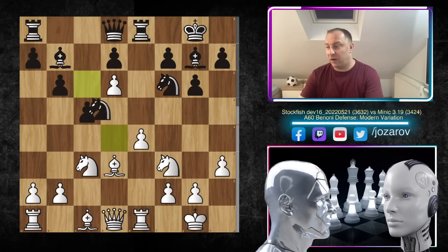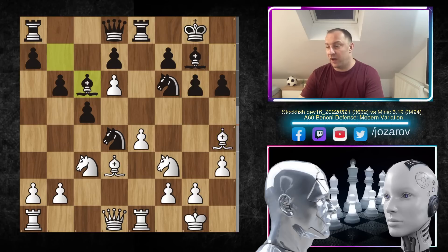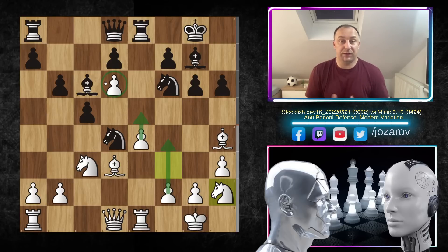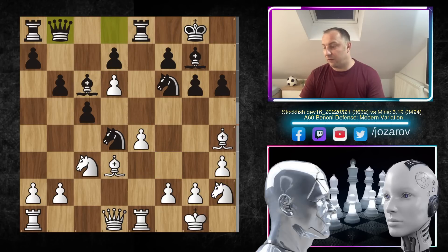We have rook to e1, knight to d4, and now bishop to g5 pinning the knight. We have h6, bishop to h4, and after bishop to c6, knight to h2 — Stockfish is trying ideas of f4 and then even e5. When that happens, the pawn on d6 is supported, and d6 is the main strategic role for white, gaining space. White wants to support the d6 pawn by playing e5. We have queen to b8, e5 by Stockfish, and knight to h5.